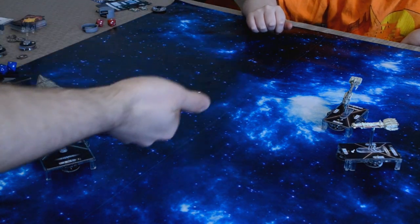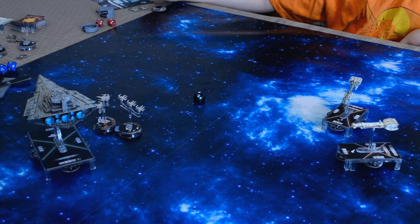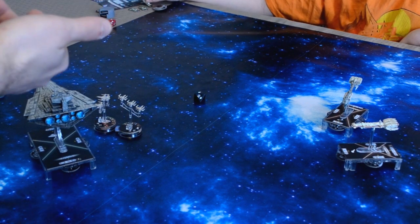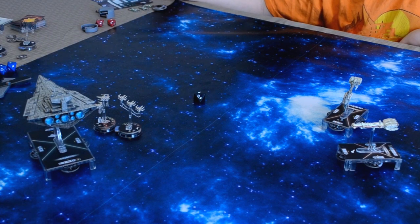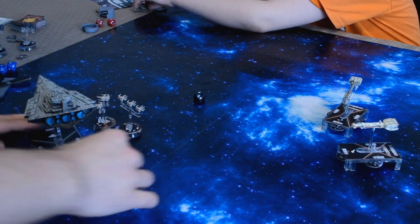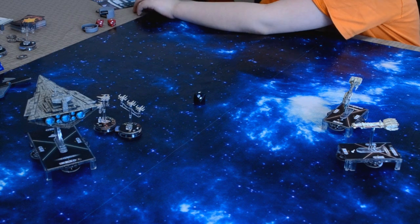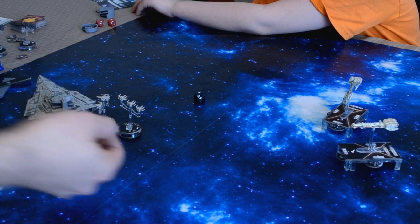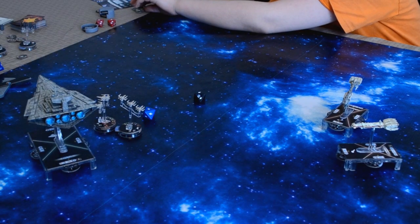While attacking a ship, each of your crit icons adds one damage — basically Luke allows you to use crits. You take one hit, so you lose one shield. I can't use it... I'm going to use the other X-Wing now to attack. Hit. So you also take one. Do you want to scatter? You don't have scatter. Redirect — you can spend a redirect.